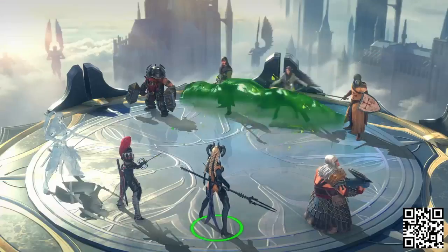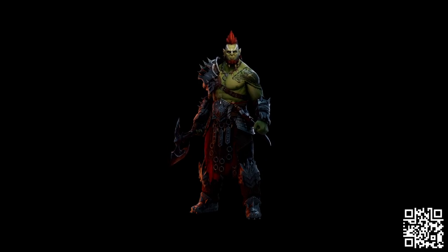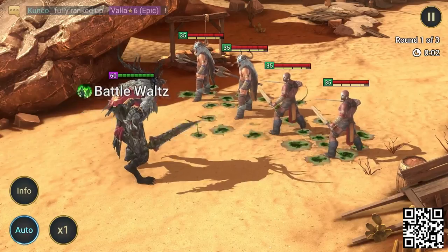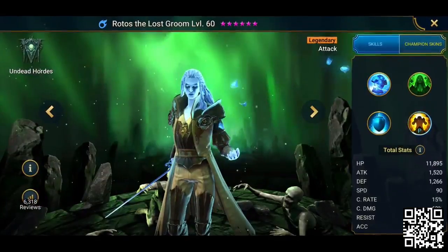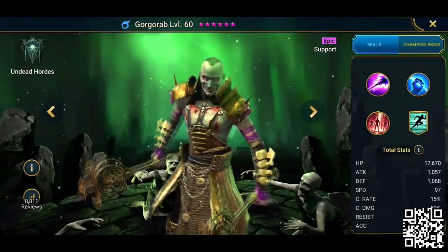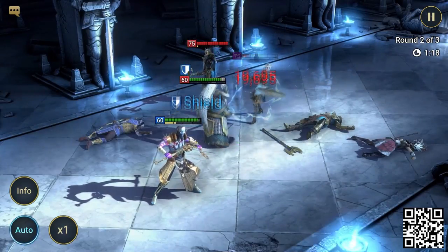Since beginning my partnership with Raid Shadow Legends, I've been enjoying a fair amount of it, and some of my favorite champions have a distinctly creepy vibe to them. There's Coronar, the legendary skinwalker, who can weaken the enemy's attack and defense. Rotos of the undead hordes, who acts as a kind of assassin, and Gorgorath, who uses his powers of necromancy to restore my bloodthirsty kill team to full strength.